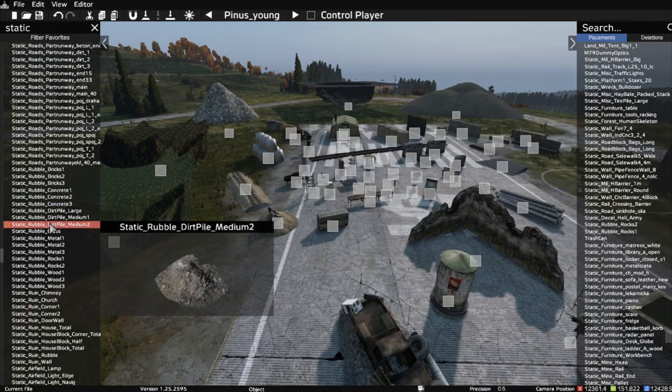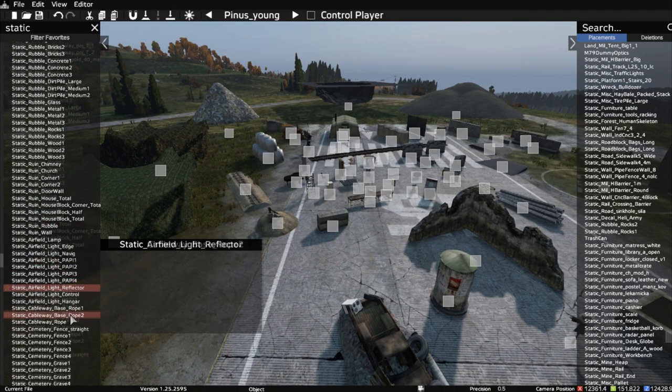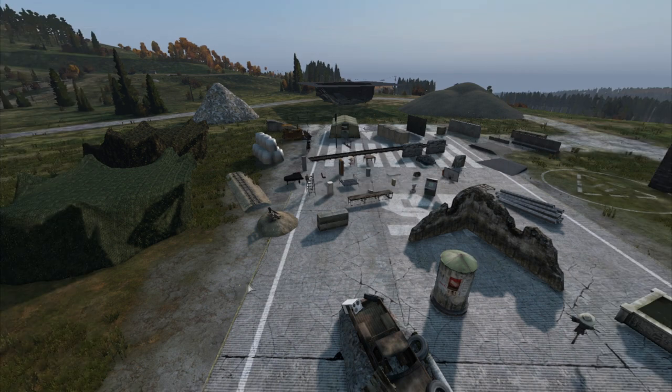Now, some of the static stuff doesn't appear. I'm not sure why. You scroll down and you'll find — I probably won't find it now — yeah, like this cemetery fence. There's nothing there. That may be there on the full release, or it could be something to do with this being on an experimental server. I'm not sure.